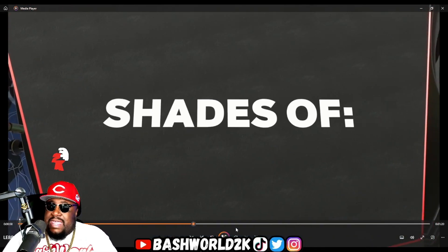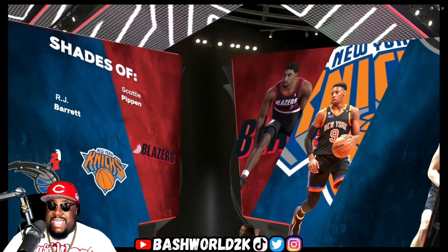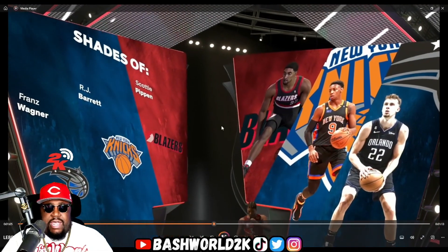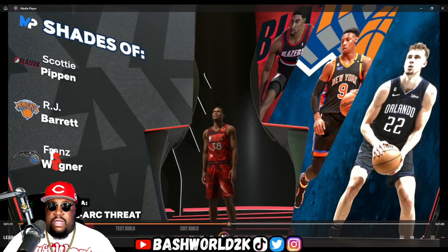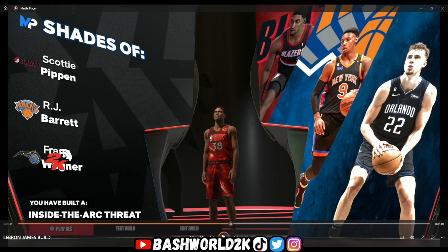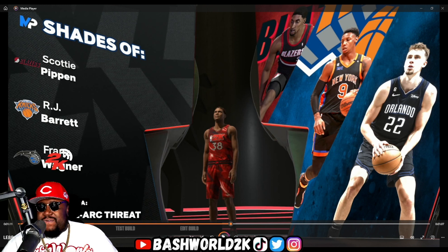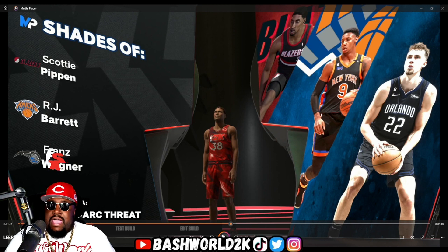Even though it's a LeBron build, let's see the name of it. Look at these shades — we got Scotty Pippen, RJ Barrett, and Franz Wagner. Let me move my screen so y'all can see. This is my first attempt making a LeBron build — look what it came out to be: Inside the Arc Threat. I ain't gonna lie, that's kind of fire.